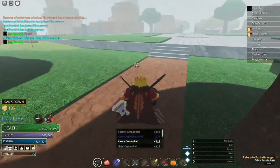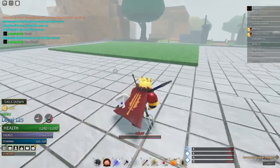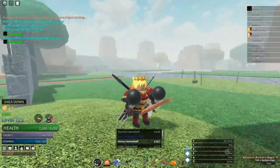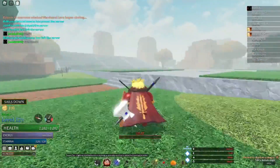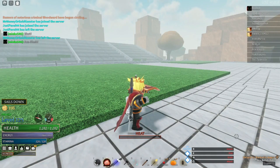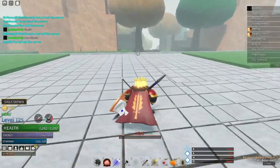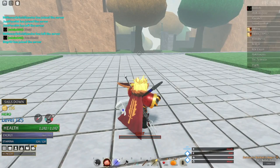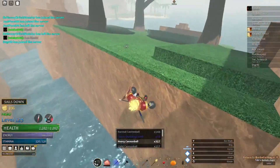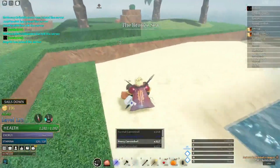Something I forgot to say at the beginning: the reason you want to go Cannon Fist as your secondary style is because whatever first style you have will be the one you unlock all the abilities for. If you go Cannon Fist second, you won't get all its abilities — but you don't need all the abilities of Cannon Fist to make it effective. You might need all the abilities of Thermal Fist or Sailor Style to make them effective. That's why Cannon Fist should go second — you'll only be using its M1s.